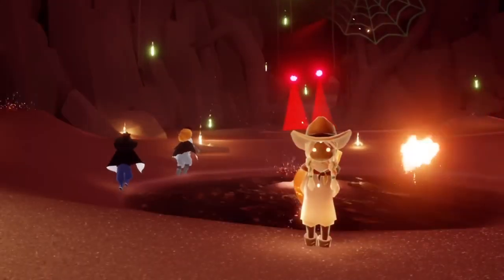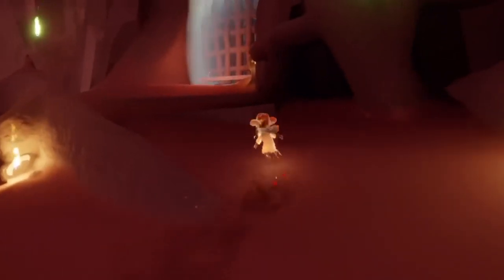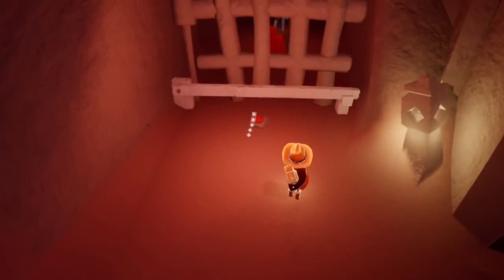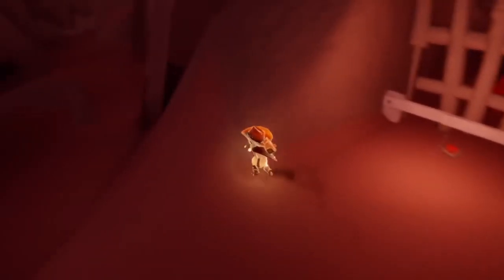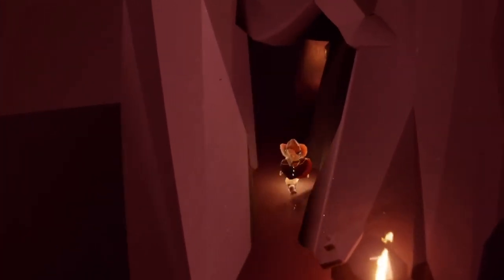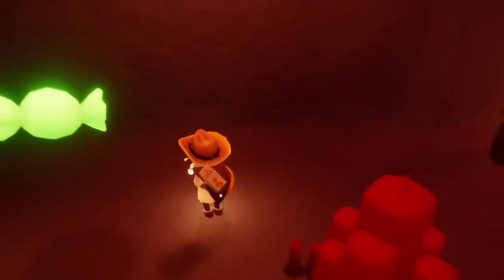Facing the crab we're going to turn to the left and we should have this jail cell or cage here with a spirit locked inside. Now if you interact with the door, that is a trick — don't do it. We're actually going to go around here; there's a little hole in the wall and we can make our way into the prison cell that way. So this is our fifth event currency.